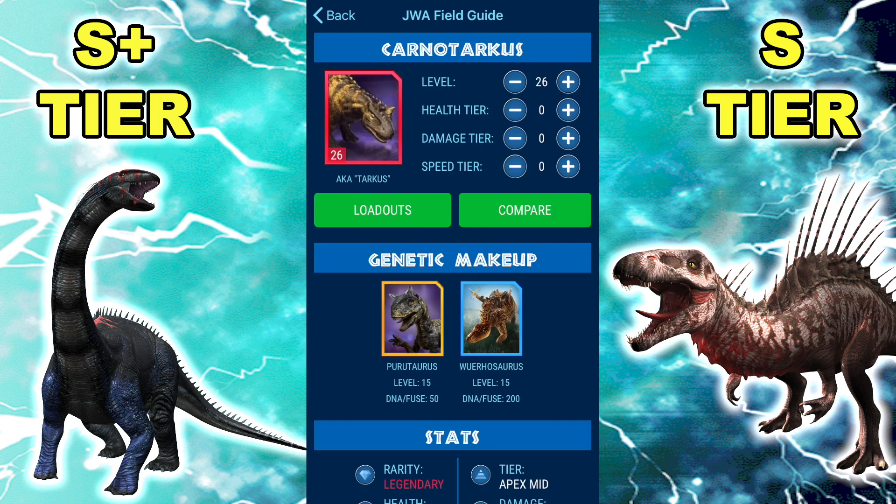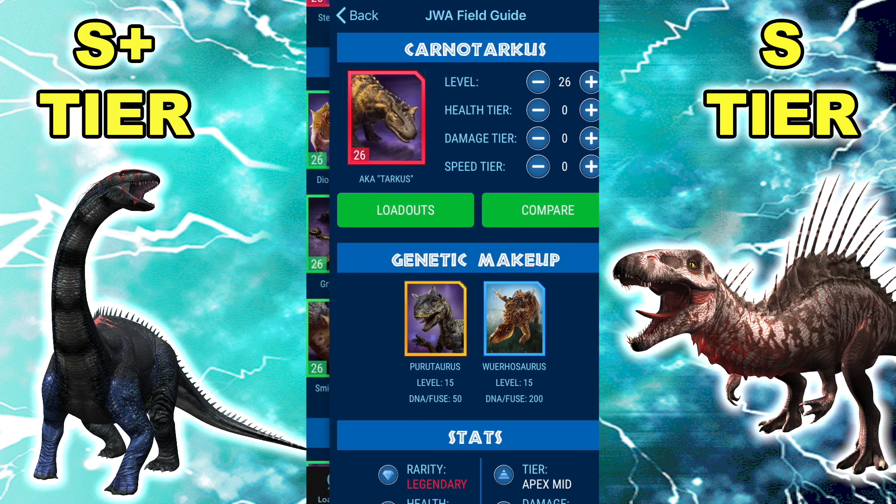Gemini goes faster so they can't even do Null turn one — they'd have to do the Rampage turn one, but you're not going to be able to kill Carno by turn two. So you're forced to do that Null regardless, and that's when Precise Rampage combined with Greater Rending comes into key play. It does a lot of damage to Gemini and sets up just about everything else on your team. That's Carnotarkus — probably one of the weaker S tiers, but still really good.